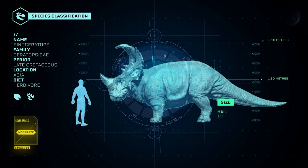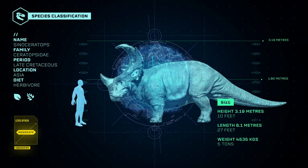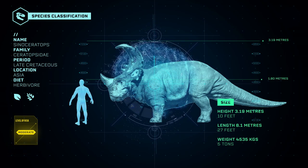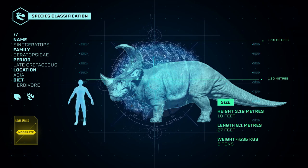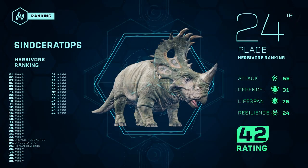With only 3 meters in height, the Sinoceratops is relatively small compared to other ceratopsids. However, it has a very long skull, which is about 1 meter 80. Despite good attack and defense skills, the Sinoceratops is in the middle of the rankings for herbivores.